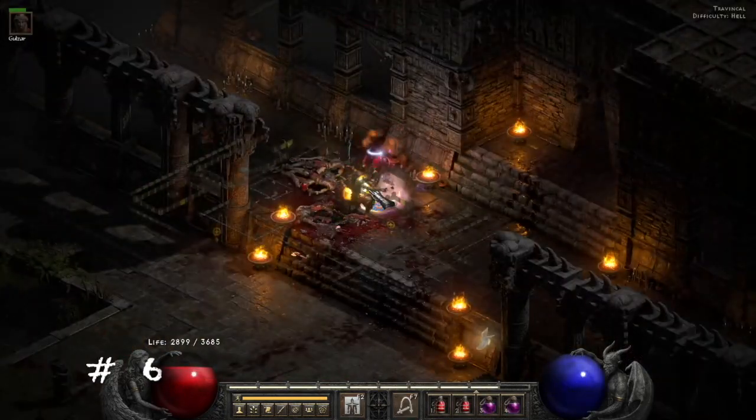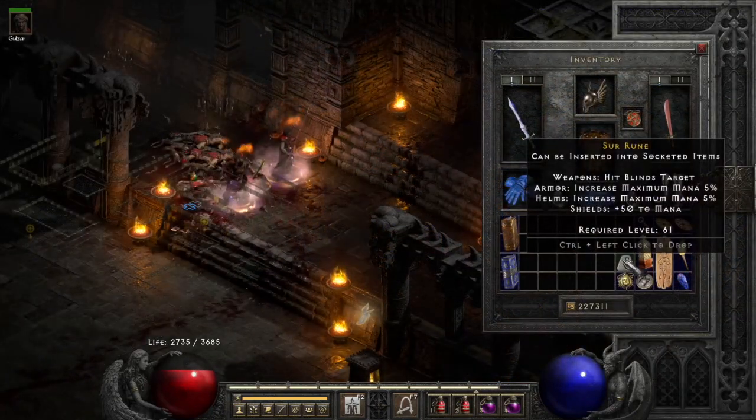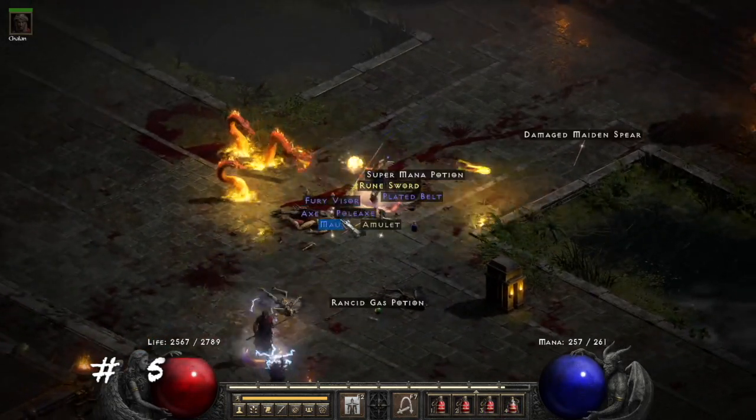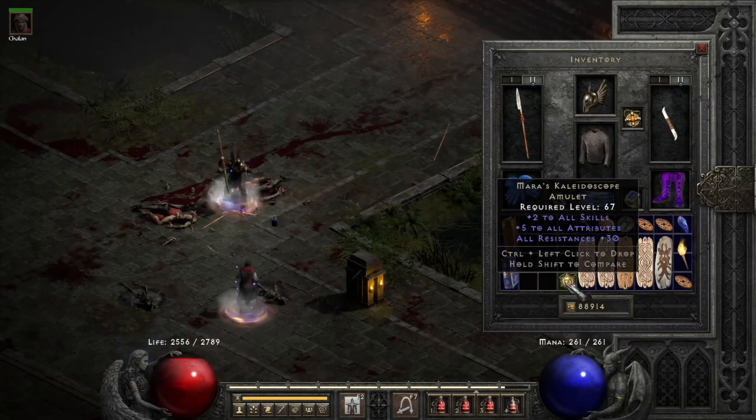So close to being perfect 50%. Next we find a Sur rune. Forking a bit, we find a unique amulet, and I get a perfect Mara's.